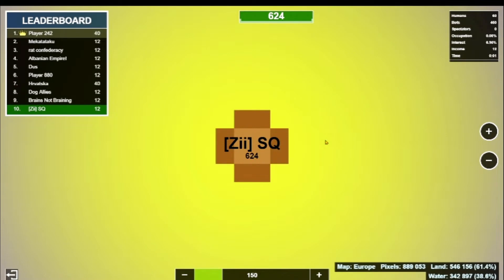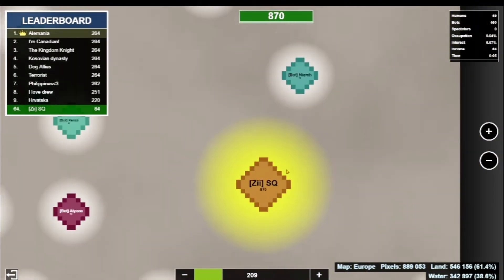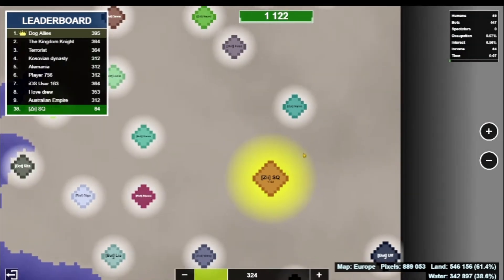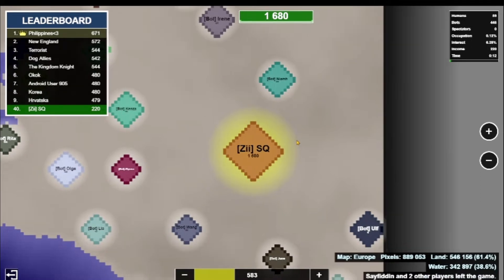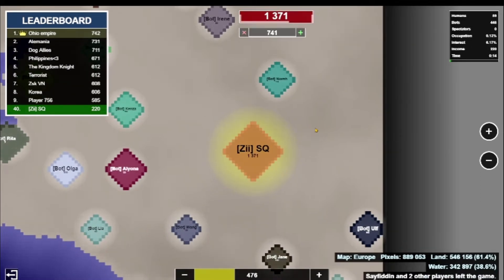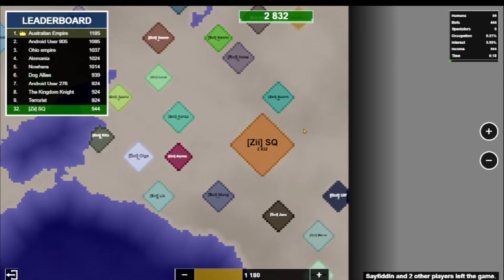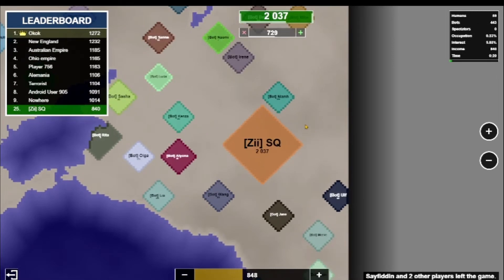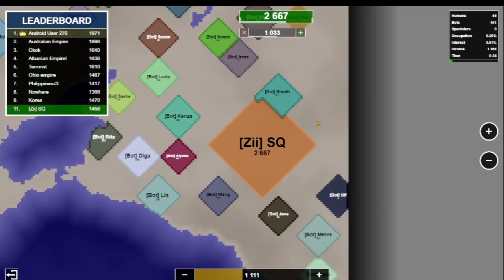So to start, you're going to want to do what's called an opening. But first we need to understand what this means. An opening is the initial expansion you get in the first 30 seconds or so of the game. Your goal should be to get as much land as possible without risking the integrity of your empire. I will leave a link in the description of a video that shows you how to do a proper opening.